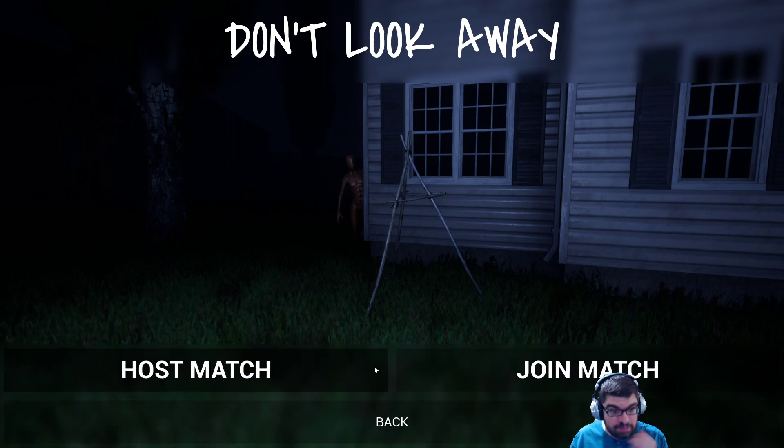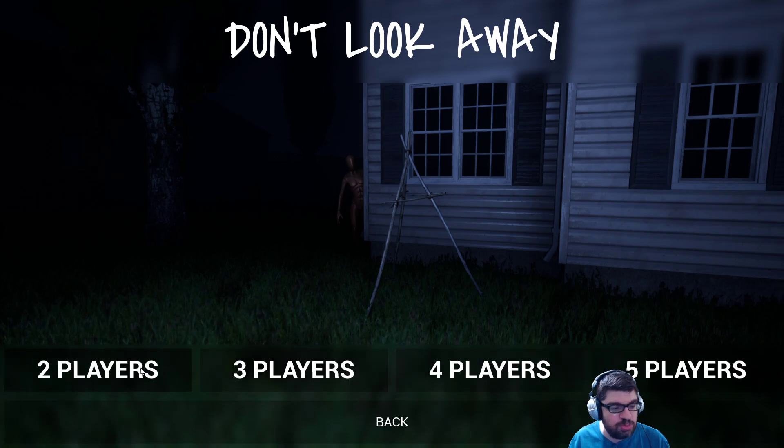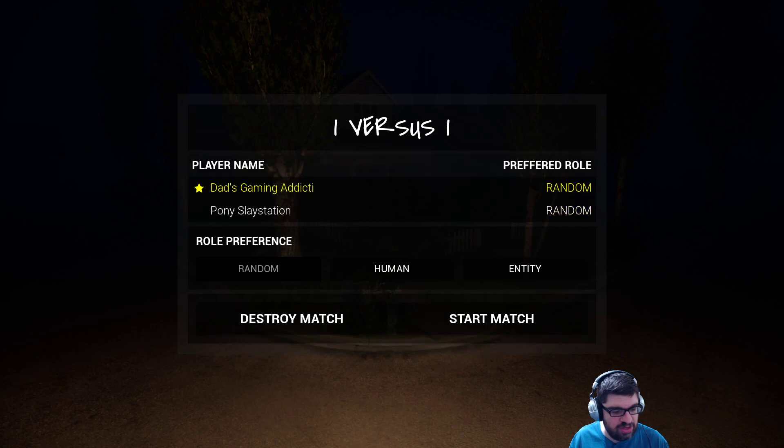All right, so to play a game there's host match and join game. I'll go ahead and hit host, and then there's private and public. We'll do private — two, three, four, or five players. We'll do two. And there's a password option. So it's one versus one, waiting for players. Are you able to join my game, or do I have to invite you via Steam?